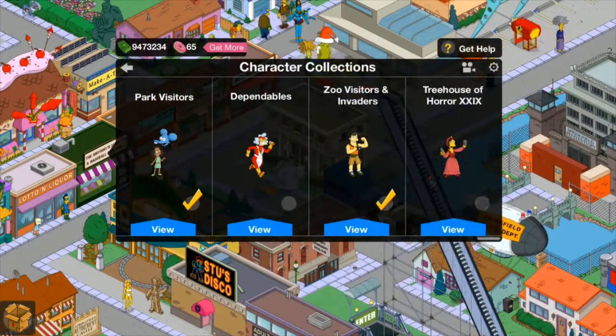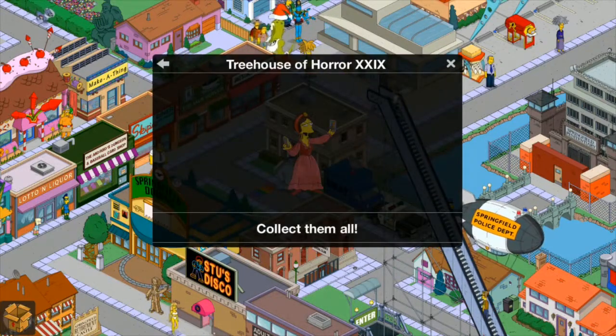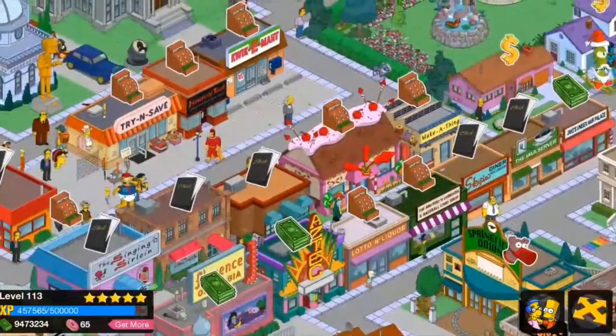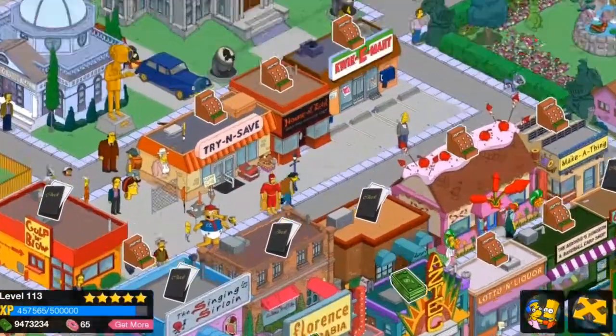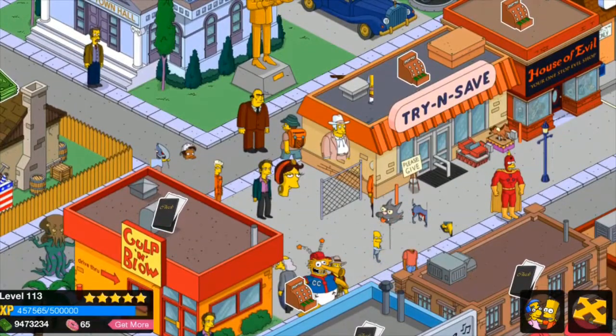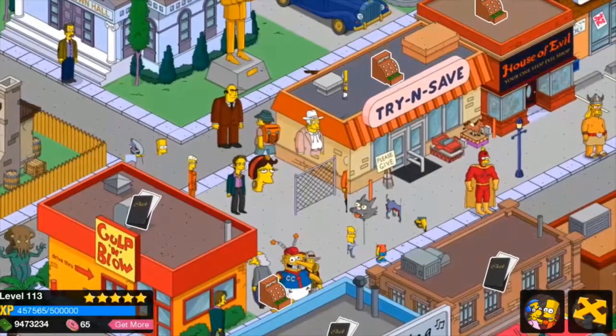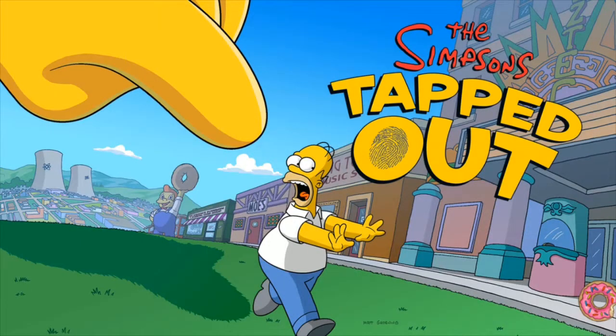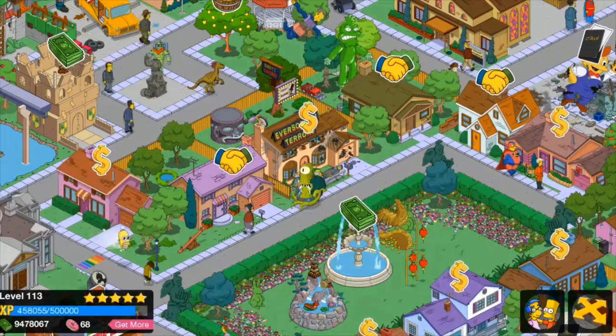Just like that, she's showing us Treehouse of Horror 29. So this is the new character coming out. This is just right before the update happened — what the fuck? What is that monstrosity? Oh, something happened to the Gypsy guys. Anyways, that will be shown later. Here's the update. Now it's popped up.